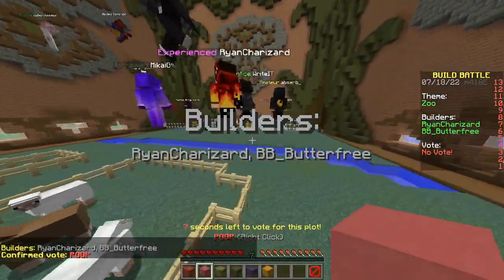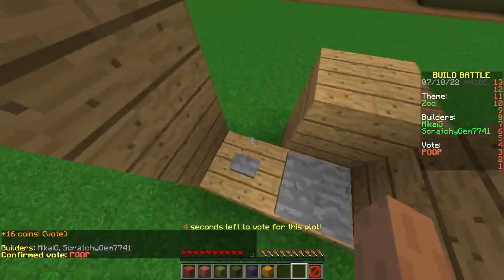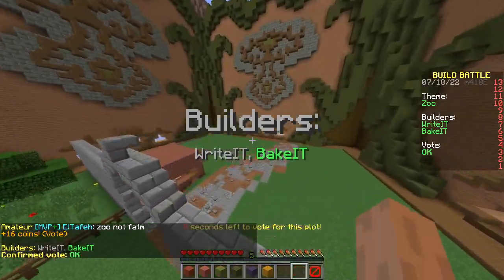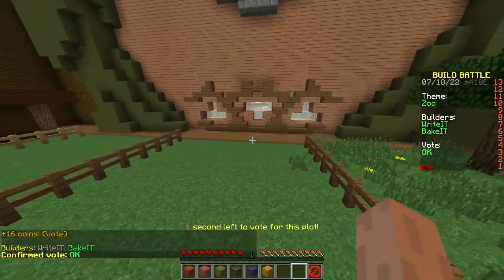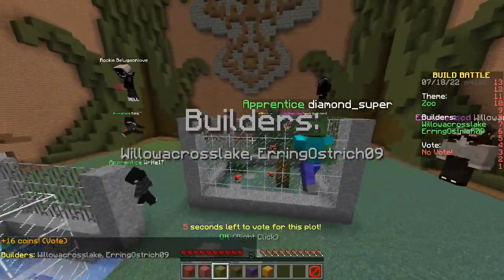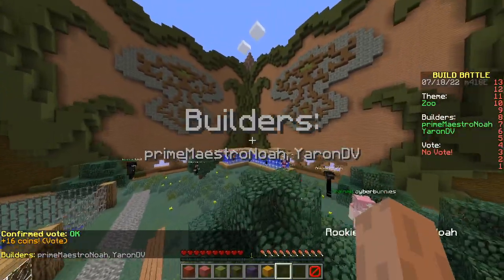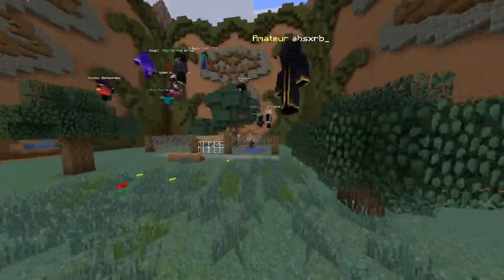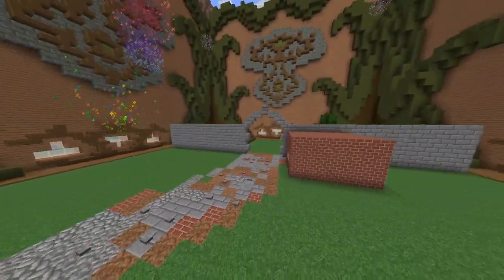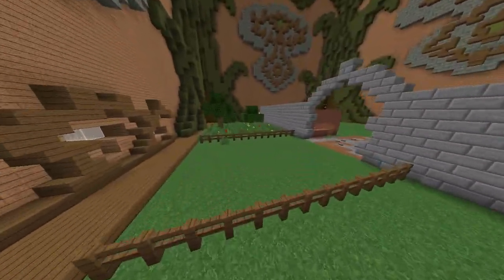Can they even see it? I see poop — poop poop poop. We lost. One build has penguin heads — what a scam, came here to see live creatures not plastic. Another has water but no animals. We have horses though. The build without animals wins — what is this?! Lame.